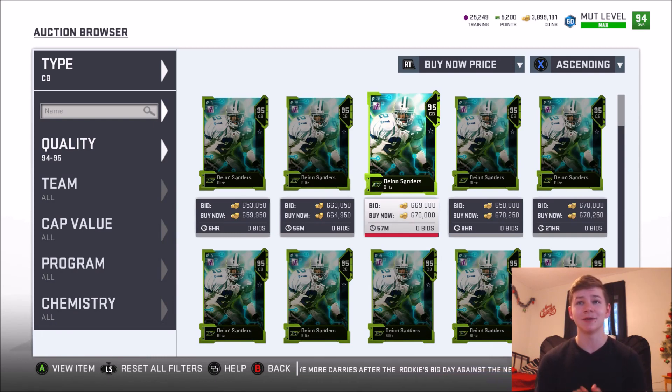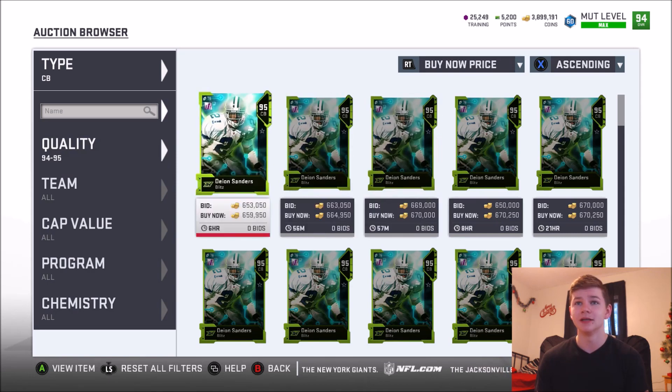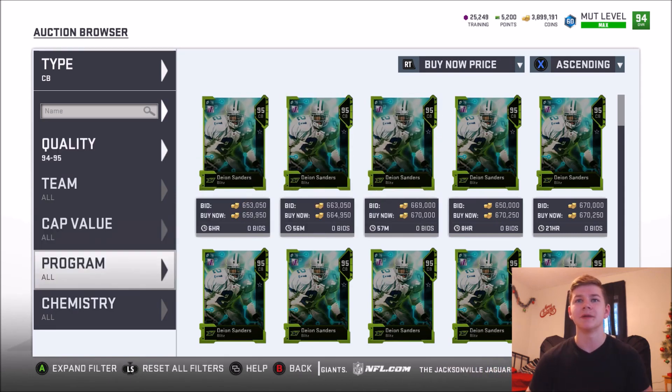With a 750,000 coin quick sell, you wouldn't want to sell your Deion Sanders for any less than maybe 850k, and even that you're not making much profit. So 850,000 coins should have been around Deion Sanders' price. I would have liked to see him a little more expensive, because I had to do Tyreek Hill, Miles Garrett, and Zeke just to be able to get Deion Sanders who now only has 650,000 coins. Going into this promo I thought Deion would be at least 1.2 to 1.3 million coins for a while. Sadly he crashed really, really hard.